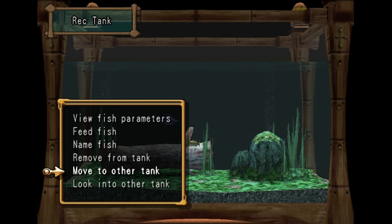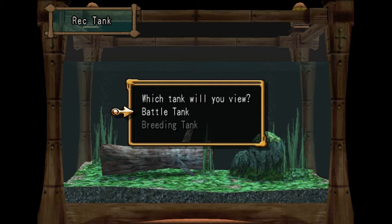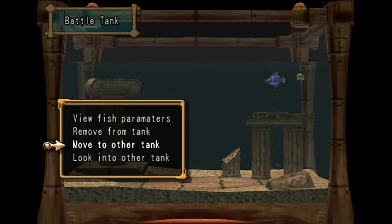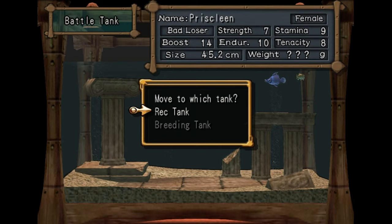So what we're going to do first is move these fish over to the battle tank and we're going to look over there. Be careful because they're going to start attacking each other. The reason you want them to do this is because it'll build up their stats.